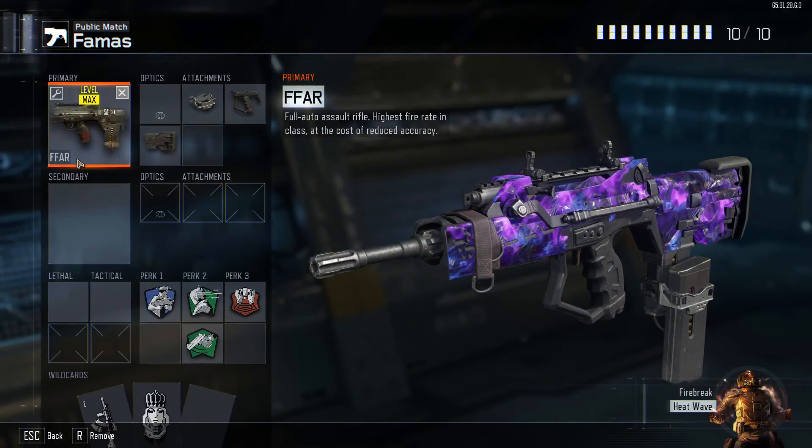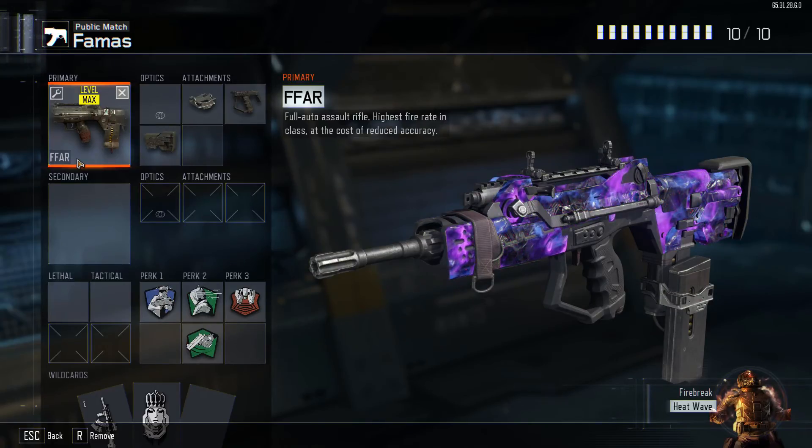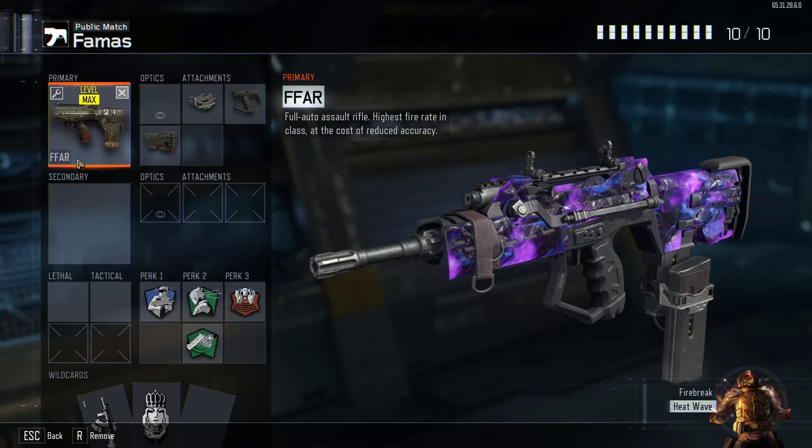What is up guys, it is Crocea of Shadow Crocea back at it again with another best class setup video. This one we are doing the FAMAS or the FFAR in Black Ops 3 — a new DLC assault rifle based off the original FAMAS from Black Ops 1. That was definitely one of my favorite guns in that game, and though not quite as good in this game, I still really like the FAMAS feel. So without further ado, let's get into the class.